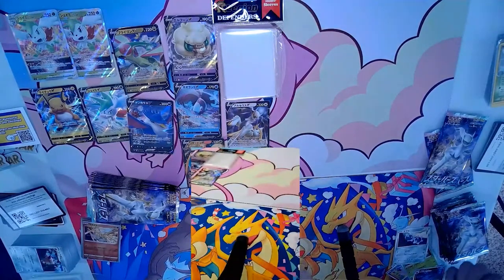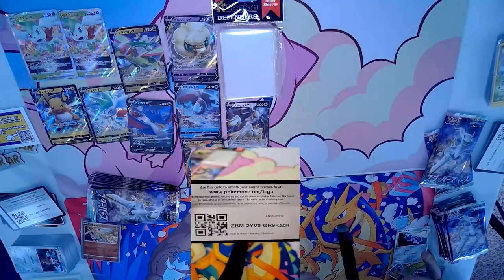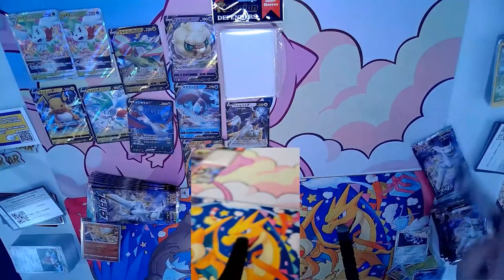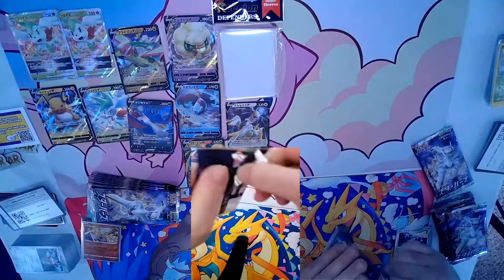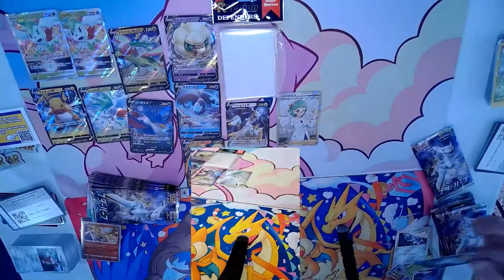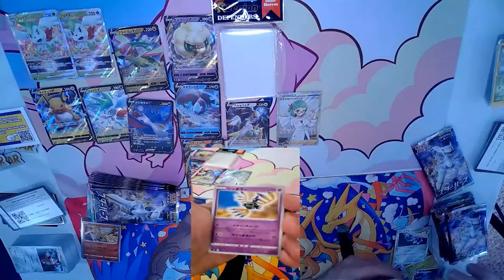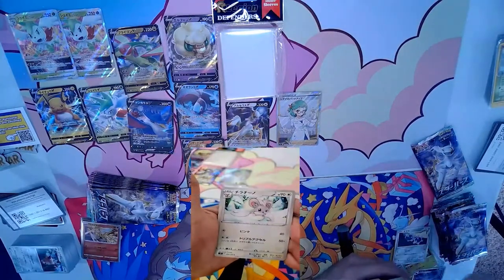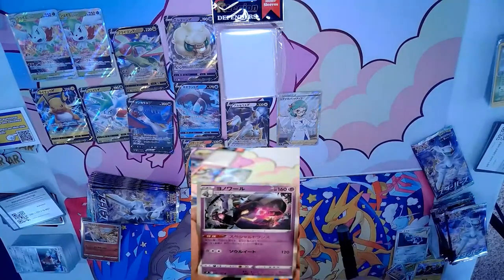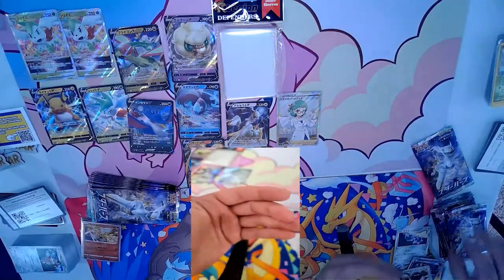I think I have her from that set already — but that was a great pull! One more code card — Burning Shadows — trying to get that rainbow rare Charizard. We appreciate everyone watching. The hits have been very plentiful: Arceus, Charizard, a two-one Shaymin line, and a Whimsicott. There's also a Dusknoir and Tornadus.